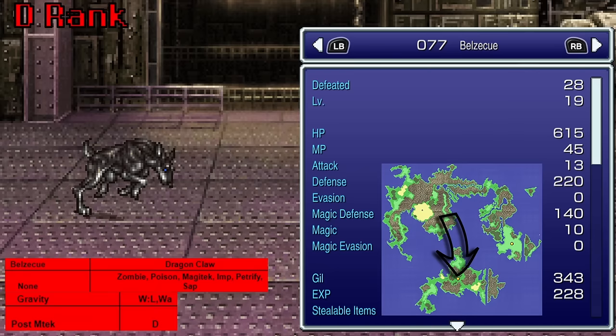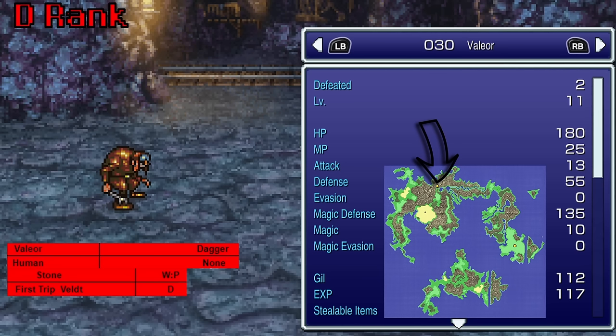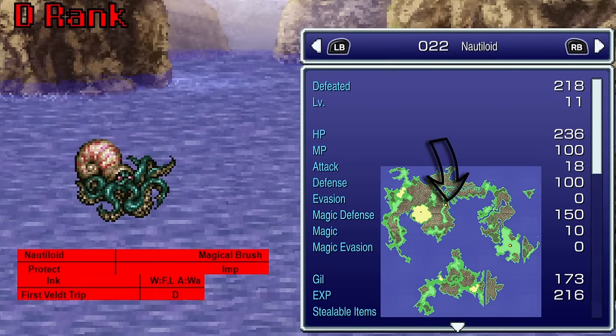Elzecu, found inside the Magitek Factory, teaches Gravity — boy I sure love fractional damage. Wild Rat, found in the Narshe Caves, uses Scratch — another one and a half times attack, so it's essentially a crit. Valior, found in the Narshe Caves in the section after you come back with Terra and company, uses Stone — if Gau is the same level as whatever you're fighting, he gets eight times damage on it. Nautiloid, found on the Lethe River when going down on the raft, uses Ink. On the SNES it doesn't do a lot since it only casts Blind and physical evasion doesn't exist — in other versions I guess if you wanted something to cast Blind this would be one way to go about it.